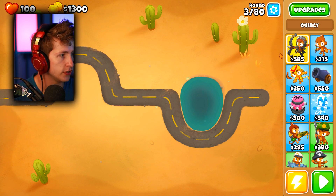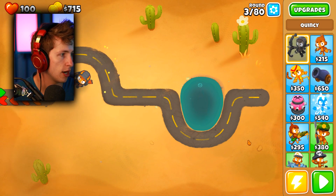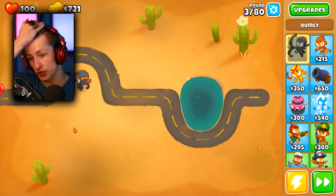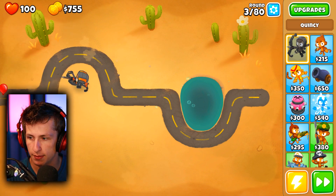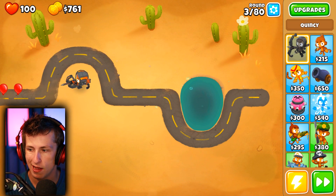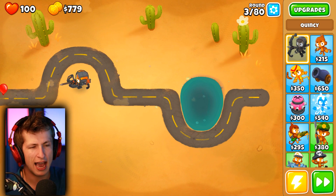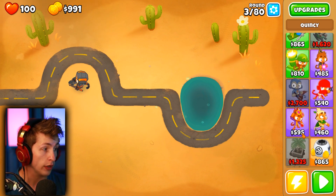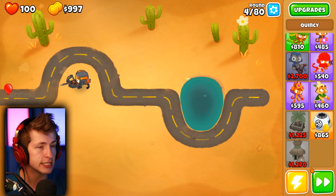Okay, so it starts us off with $1,300. Let's just drop Quincy down literally right here, right off the bat. I'm going to move my webcam down to this corner - I think having the webcam here is probably the best bet. The first thing we need is banana farms, and now they're $100 cheaper. That's actually pretty big.